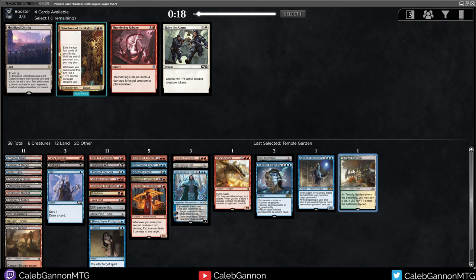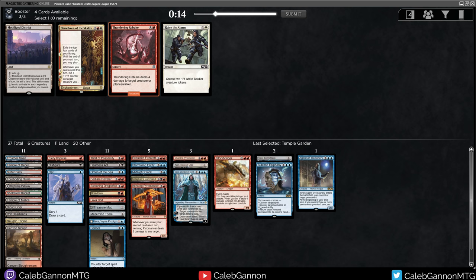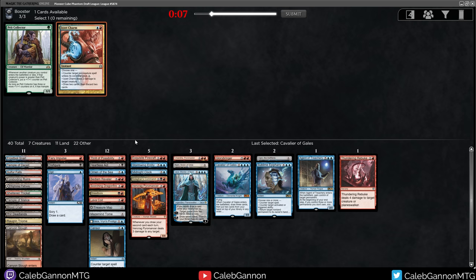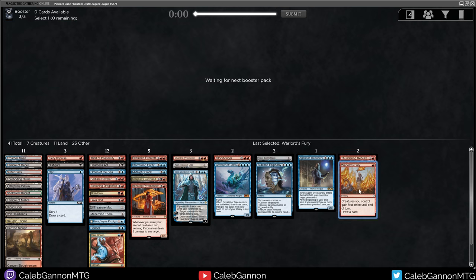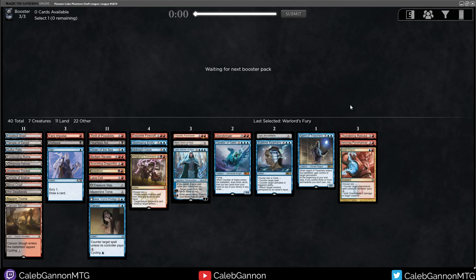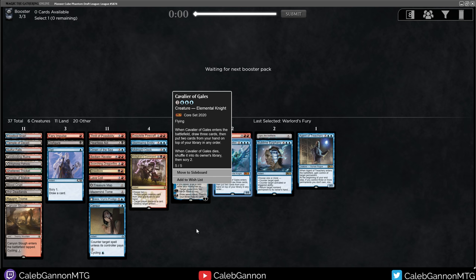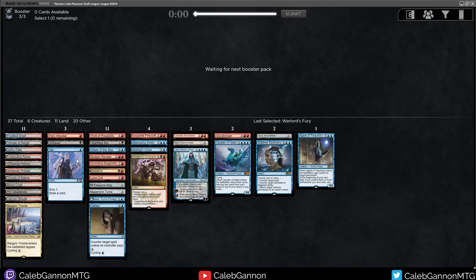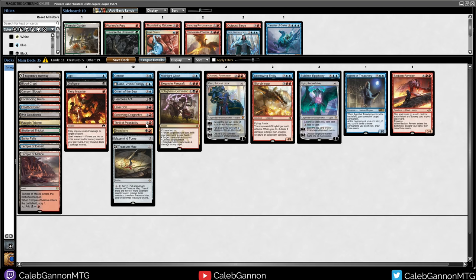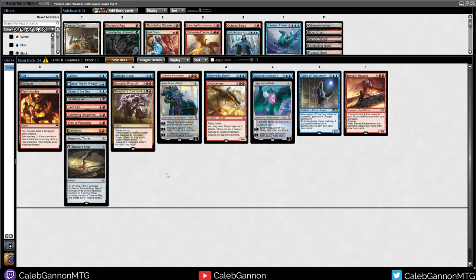I'll take Temple Garden so nobody else has it. Showdown of the Skalds — no. Thundering Rebuke — if I need to deal four that's good. I could also take Immobilizer District. I'll just take this in case they have a lot of chunky boys. Frenzied Gearhulk I might main deck — it is good. We get Izzet Charm. We have way too many playables here. I think the Pyromancer starts in the sideboard probably, and Izzet Charm will come in against decks with a lot of non-creatures. This is still 26 in the main.